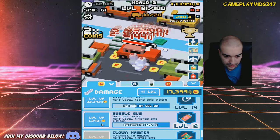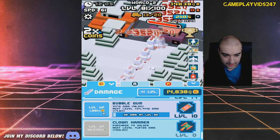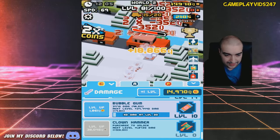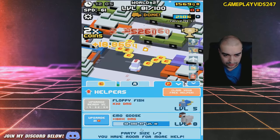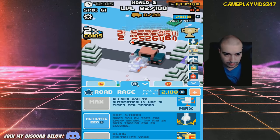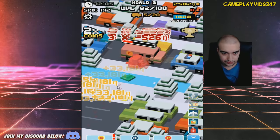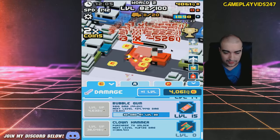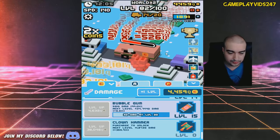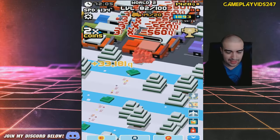Let's level up Bubblegum — level 10 Bubblegum now. Clown Hammer is the next weapon, but I'll keep leveling up the Bubblegum just for now, just to boost that damage. Hop Storm — yes, hopefully I said Hop Storm. Just use Hop Storm again, helps speed things up a bit. I do have to level up Bubblegum as soon as possible — let's level that up again.